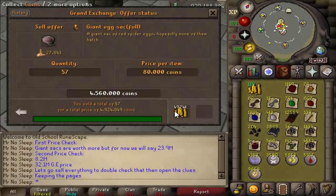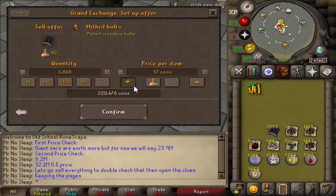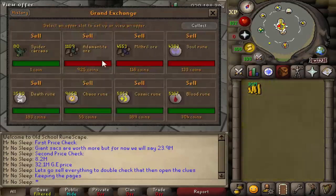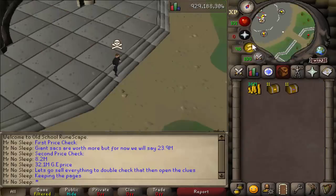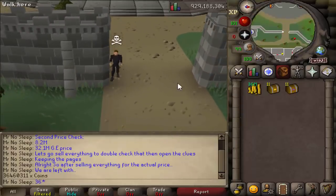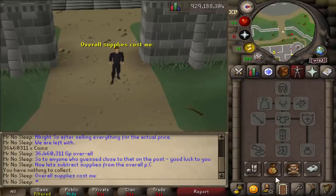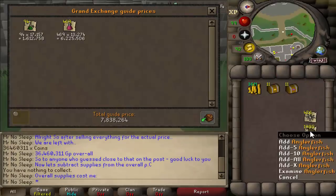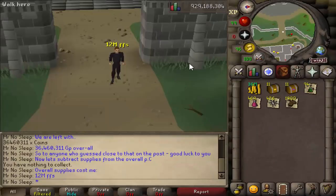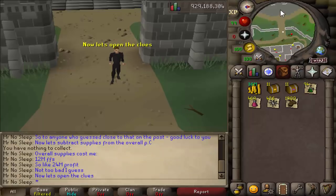I was doing a giveaway — I bought a three-month RuneScape membership card and offered it to whoever guessed closest to the exact number I made from all 1,000 Sarachnis kills. Over 2,000 people posted their guesses. That's why I had to kill those extra five to get the exact number. This total does not include the 12 million spent on supplies, and it doesn't include clue scroll loot — just the Sarachnis drops themselves.